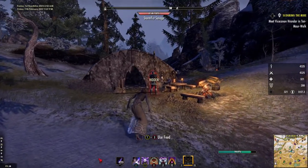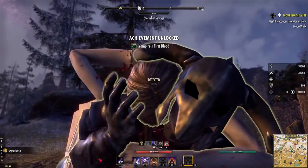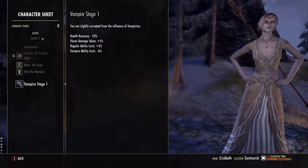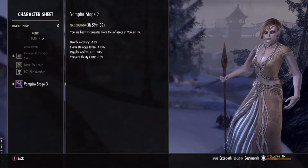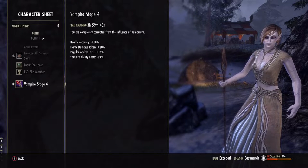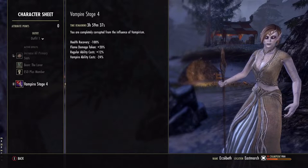Unlocking the vampire skill line tempts you to feed on enemies. I would advise against this until you are better prepared. Feeding advances your vampire stage. On stage 1, everything is nice and easy. Penalties start to get discouraging on stage 3, and on stage 4 things get really tricky — your health will not regenerate, you're vulnerable to fire, your abilities cost more, and merchants won't do business with you. Vampire stage goes down with time; it takes only 4 real-life hours to get back to stage 3. If you're like me, you're already on stage 4 and need a quick solution.